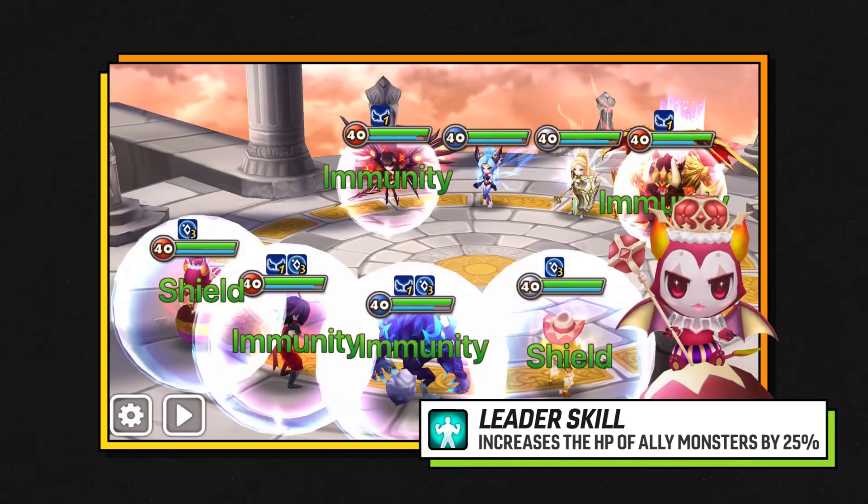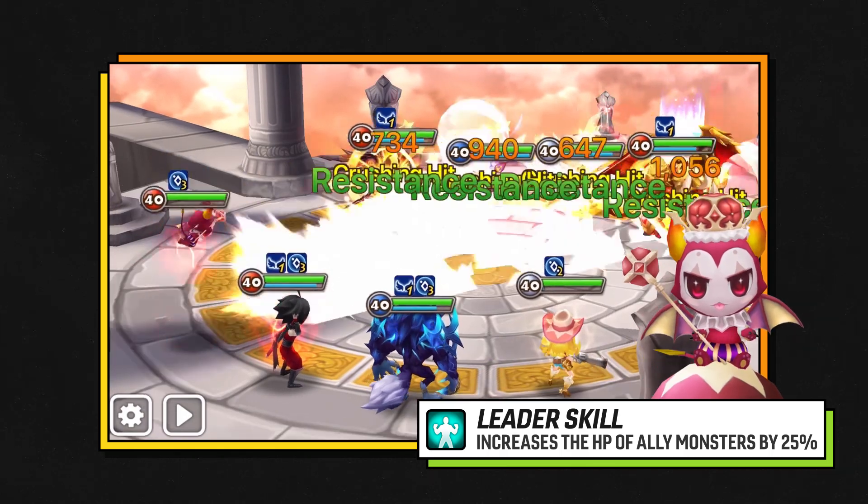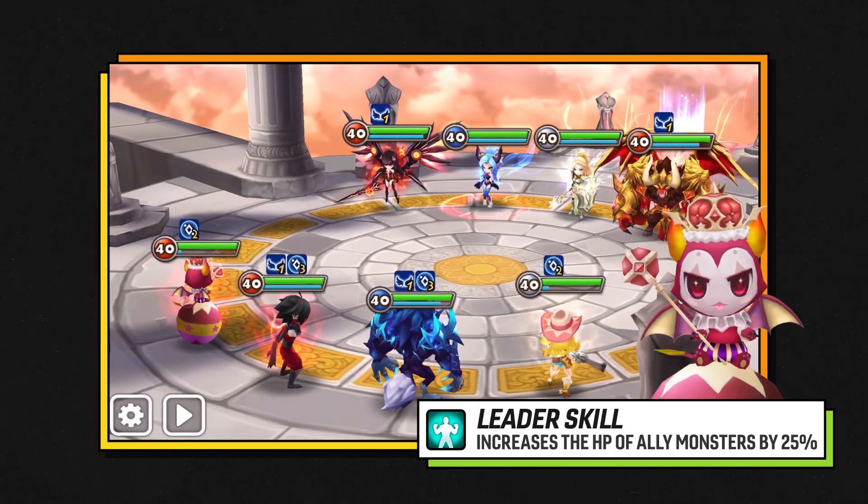Once you awaken him, his leader skill is going to give all ally monsters an extra 25% HP.